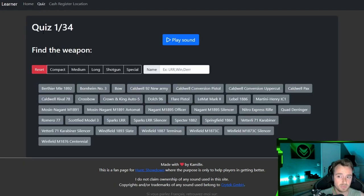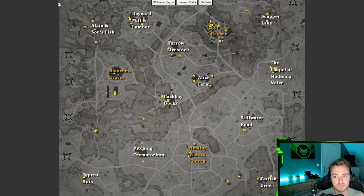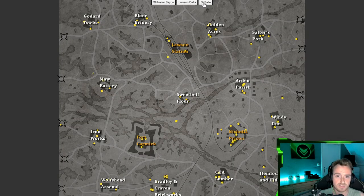This website is very cool because it also has a quiz where you can play the sound and identify the weapon. It also has something special which is the cache register locations, with the different maps — Stillwater Bayou, Lawson Delta, and the Stillwater map.